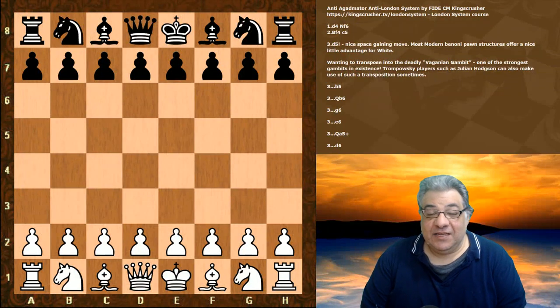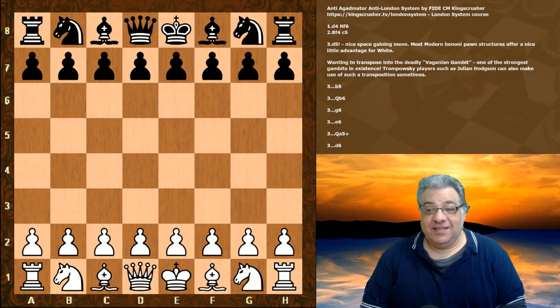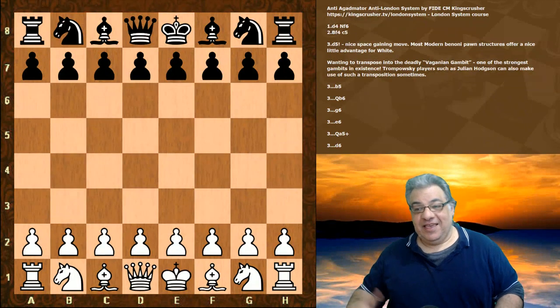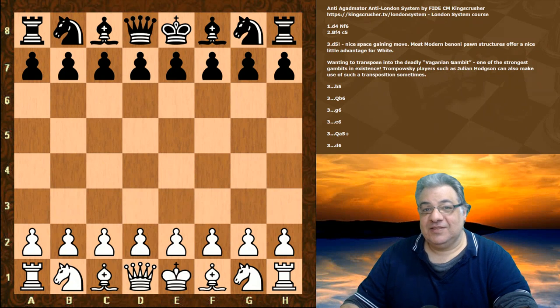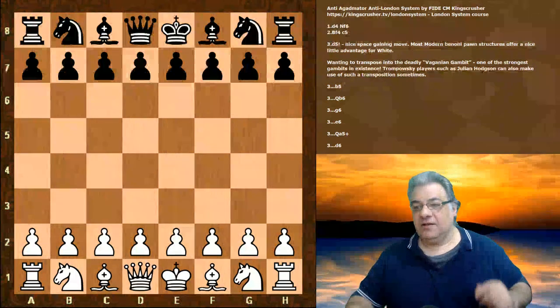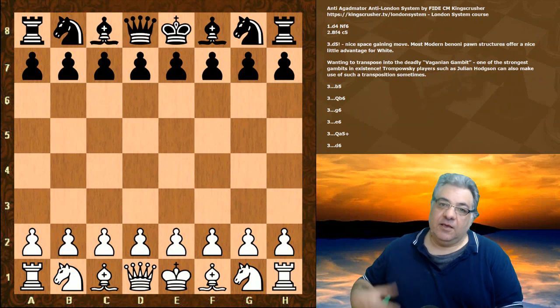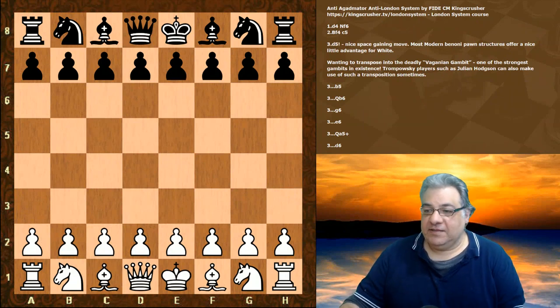Hi there. I noticed with some interest that the amazingly popular YouTuber Agadmator has found a little crack in the London system. I do have a course on the London system and I actually did talk about what he mentioned. I thought it was a bit difficult for white to get an advantage, except — and this is the point of this video — to highlight something which maybe was downplayed about the anti-London system proposed by Agadmator. So let's have a look.